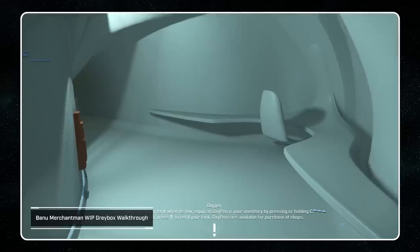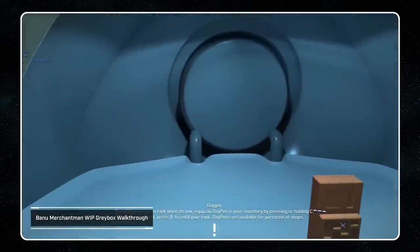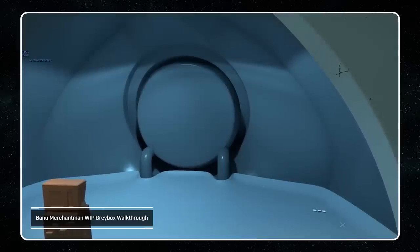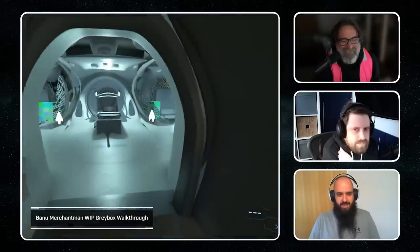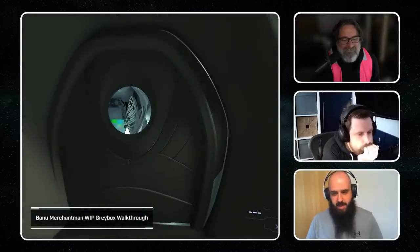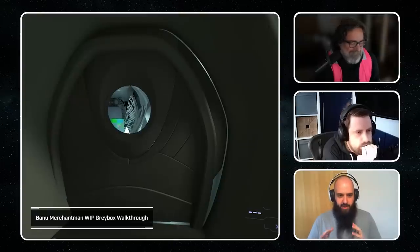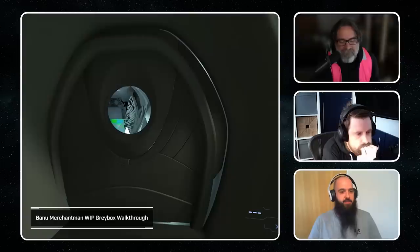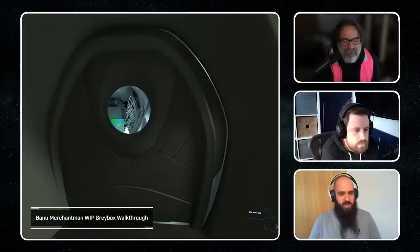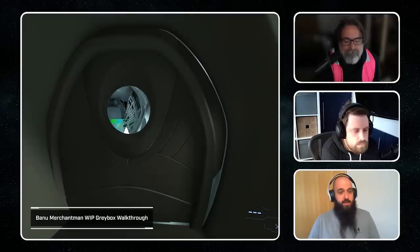Tucked behind the medical section is where the medical officer would work — their main station plus storage for medical supplies. The doors across the entire ship are very alien in appearance. They make sense, but it was very important to make everything legible to the human eye while being so different — you immediately recognize it as a door, but once it starts animating and doing something, it feels completely alien. The general design of the ship keeps that consistent: easily recognizable, but completely different to what people expect.